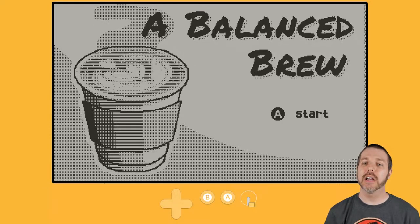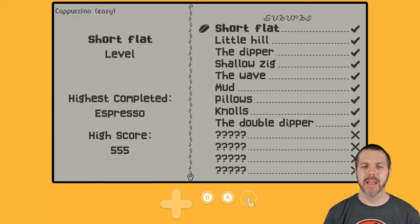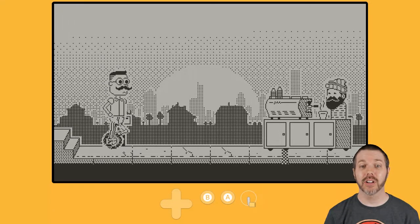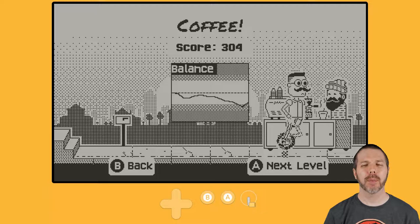Let us hop in and get that cup of coffee. I'm going to hop back into the early game and show you how this works as a mustachioed hipster on a unicycle using the crank to crank those pedals and get that fine cup of coffee.